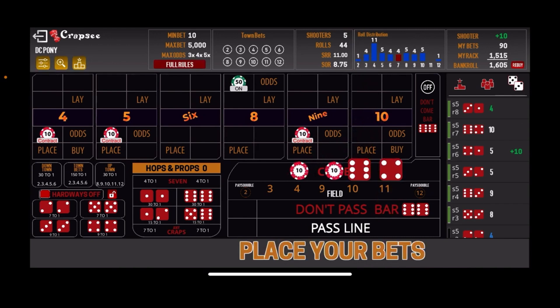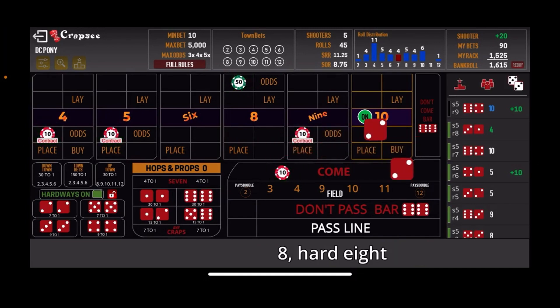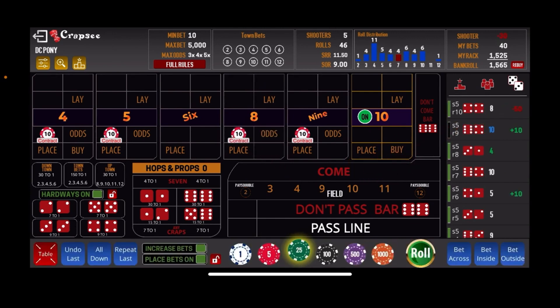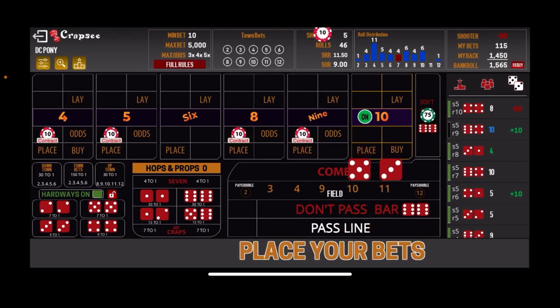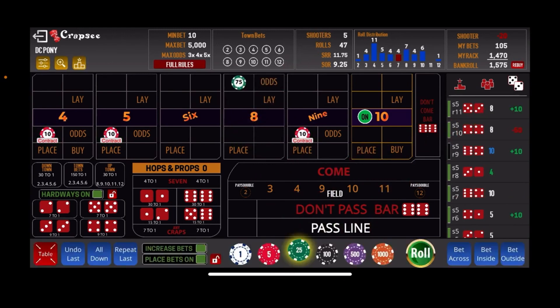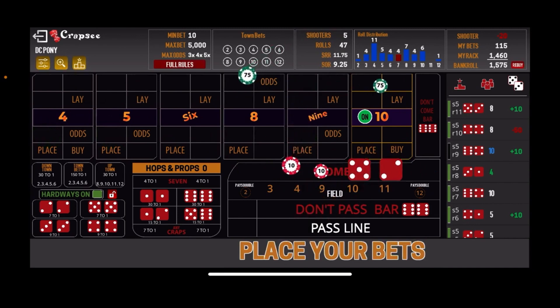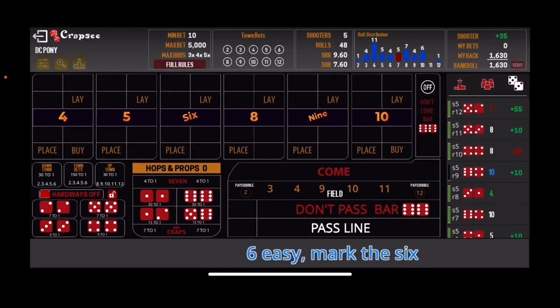We come out with 10 easy — win $10 there. $10 Come bet out. There's the 8 hard, square pair — we get knocked off the DC on the 8. We come back up with $75 on the DC. Right back on that 8 — we collect the Come bet, DC moves to the 8. Another $10 Come bet. And there's the 7-out. We should have had a $15 Come bet since we increased on the DC — we forgot to do that. But we did win $35 on that shooter.